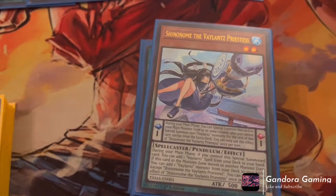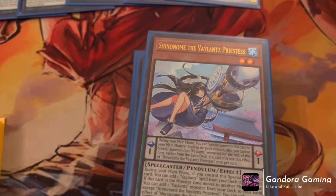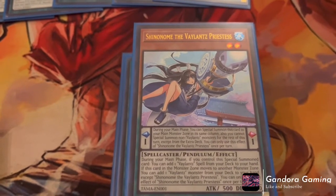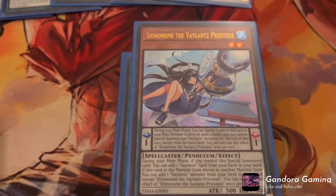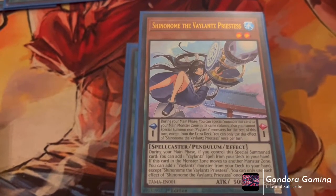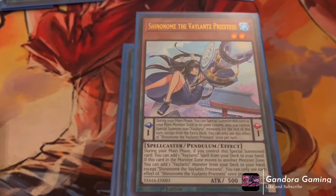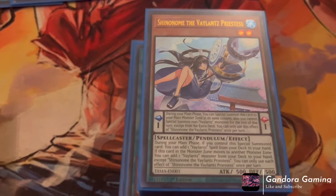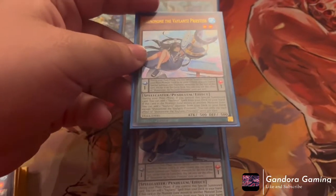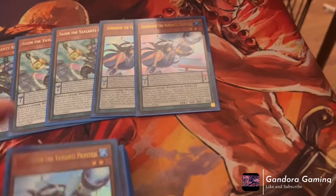For our last water Valiance we have Sigamore the Valiance Princess — this card is actually the best one. She has the effect like all the others to special summon herself into the main monster zone in the same column. She does give you the restriction that you can't special summon Valiance except Valiance from the main deck. During the main phase, if you control this special summoned card, add one Valiance spell or trap directly from your deck to hand. If this card moves into another main monster zone, add a Valiance monster from your deck to hand. Each effect is once per turn. She's double search — a free summon that then moves to get a monster, and when summoned she gets a spell. She's a must-run at three.